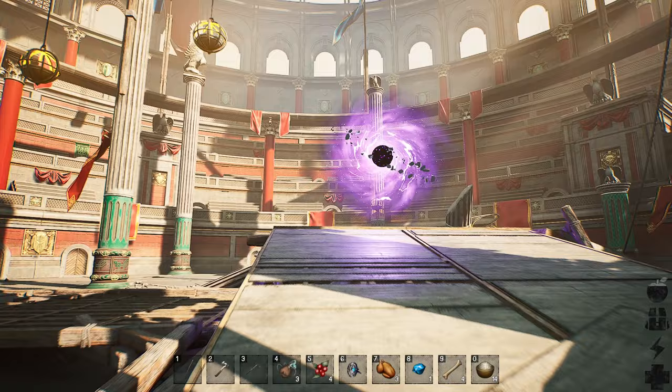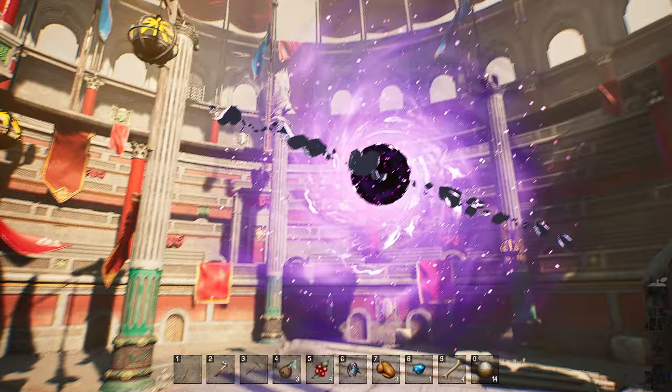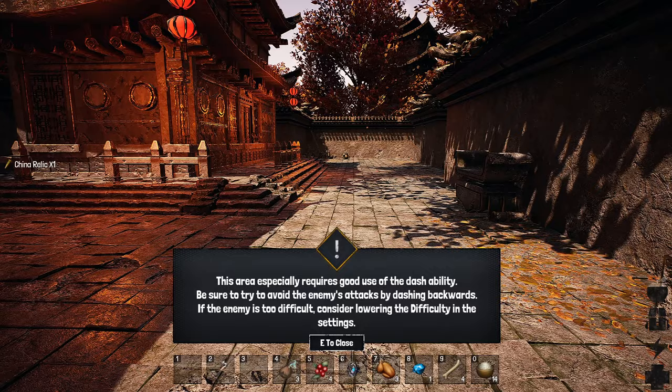It's difficult. I've got them done, the purple thing's back, there's nothing to pick up — I didn't get one of their swords, which seemed like the smart thing. Maybe I haven't checked my anvil to see if I have the ability to make one. Then you get this warning that says 'this area especially requires good use of the dash ability.'